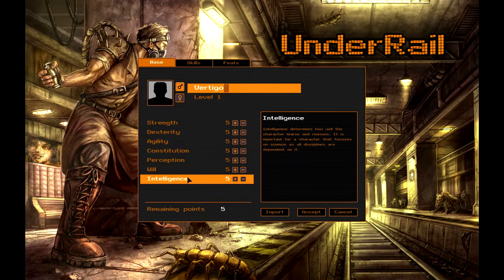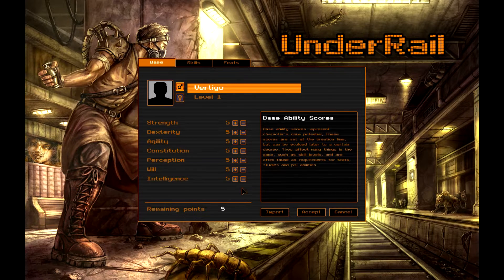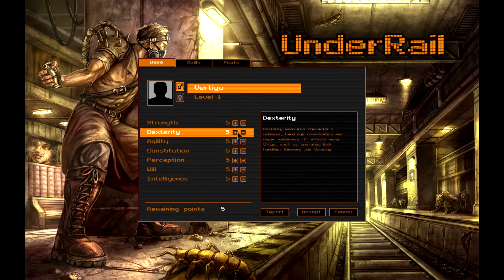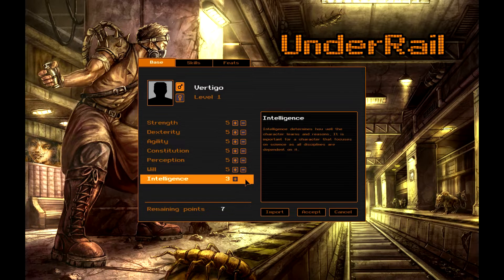Lastly, we have Intelligence. Intelligence determines how well the character learns and reasons. It's important for a character that focuses on science, as all disciplines are dependent on it. You have five points to spend where you want. However, you can remove points from other attributes. So let's say we want a brutish guy — he's more melee, but he's got a little bit of gun strength. Not too smart, so let's drop his will and intelligence to three.